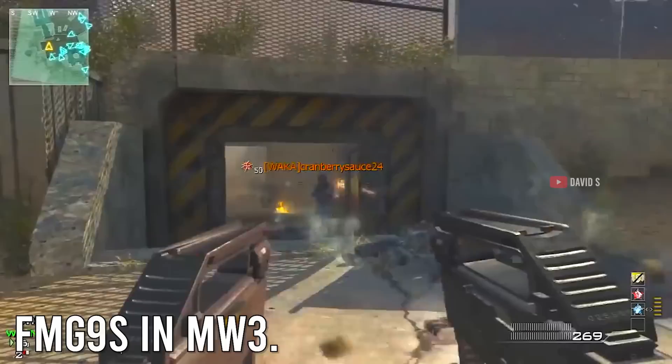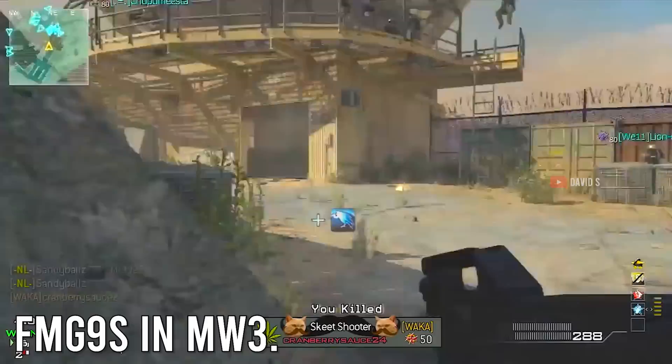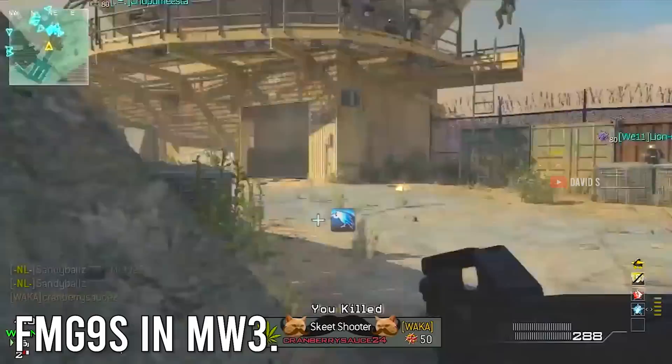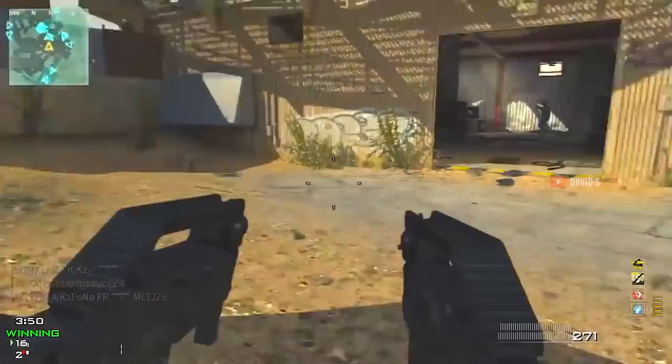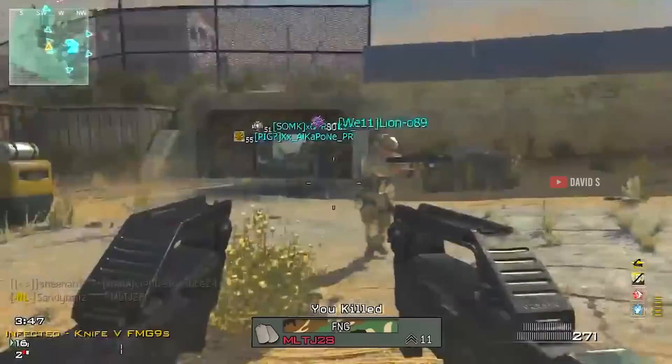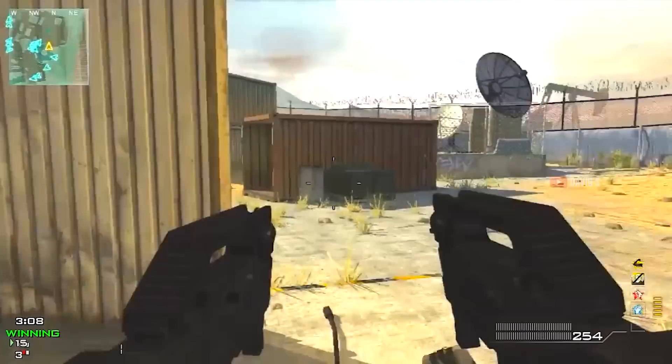At number two, the pre-patch FMG9s in Modern Warfare 3. If I'm putting the FMGs at number two, you know something ridiculous is at number one. The pre-patch FMGs were arguably game-breaking — fire rate of over 1000 rounds per minute, base damage of up to 40 per shot, and in akimbo form you could kill people instantly. During the first couple weeks, the hipfire accuracy was incredibly tight, especially with Steady Aim Pro. They were the most hated thing in the entire game and Infinity Ward had to patch them. Today they're still high-tier with insane time-to-kill, but much less accurate — which is why they're at number two.